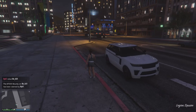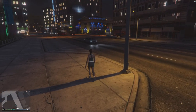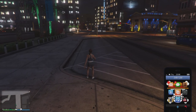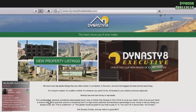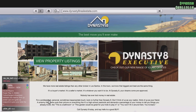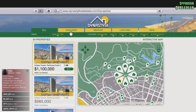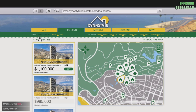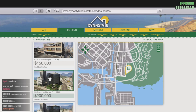The next target is to collect $200,000. Using all the methods mentioned, this is very achievable. Once you have $200,000, open up the internet and go to the Dynasty 8 website. Go to the high-end option and filter low to high. Do not buy any apartment other than a high-end one. The Del Perro Heights Apartment 7 is the cheapest high-end apartment in the game, priced at $200,000.